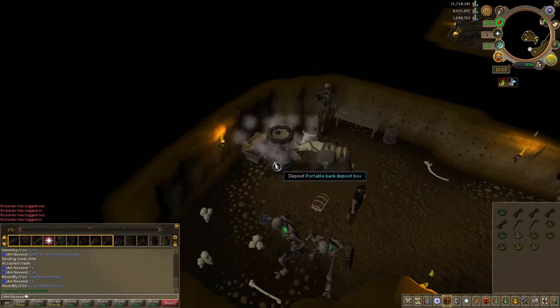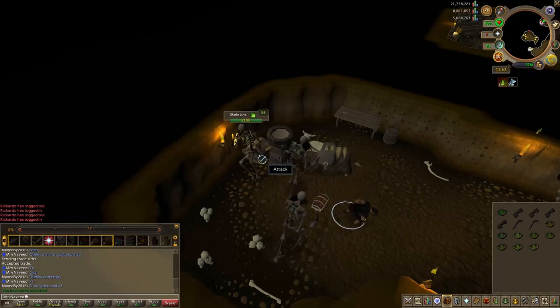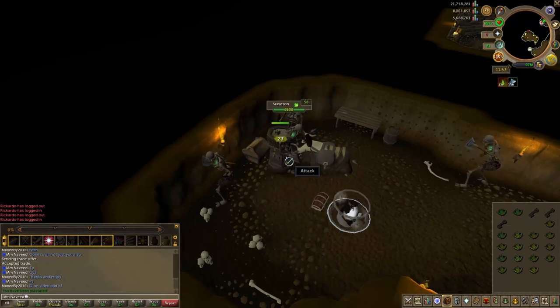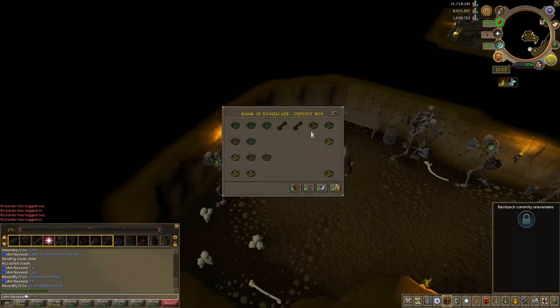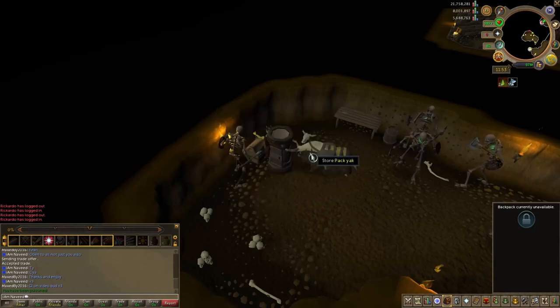Using one sinister key gives you three Grimy Ranarrs, two Harralanders, one Torstol, one Irit, one Avantoe, and one Guam. Without the portable deposit bank, using up three keys will fill your inventory, and three more keys will fill your Pack Yak, so there's a lot of running back and forth. That's why the portable bank is so valuable here.